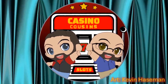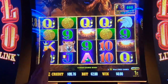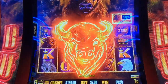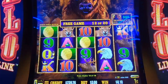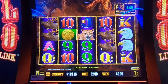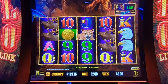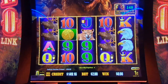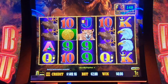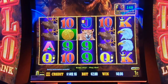Today on Casino Cousin Slots — we're back here at Buffalo Link. We've got a maxed out major sitting at a thousand, ready to pay out hopefully. We're gonna check some bets first, see what buffaloes are looking like, and then we'll go from there.